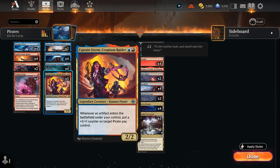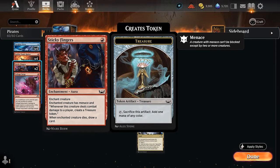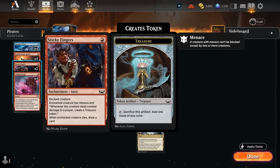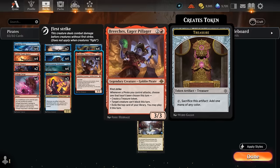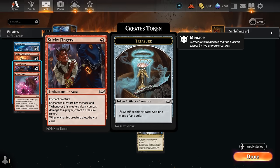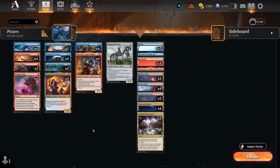Rounding out the deck, I'm also playing two copies of Sticky Fingers, which is great at generating additional artifacts for more +1/+1 counters with Captain Storm. Giving a creature Menace is also quite good alongside Breaches's ability to prevent a creature from blocking — the opponent now needs three creatures before they can block a single creature enchanted by Sticky Fingers. And if the creature dies, we still draw a card, so unless it gets bounced or exiled, we get our card back.